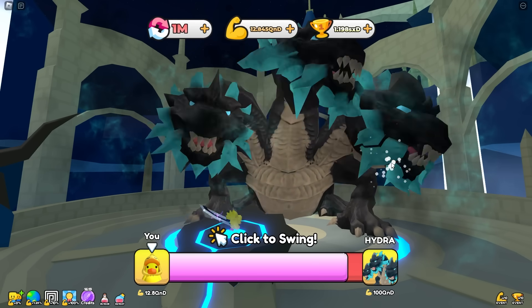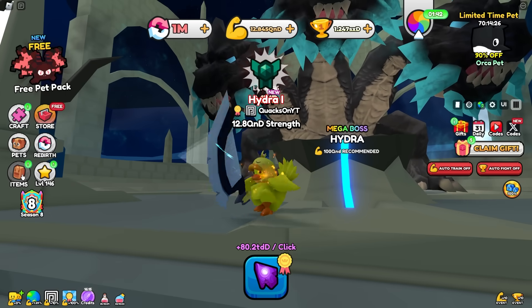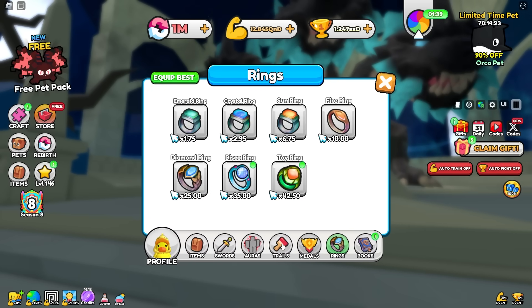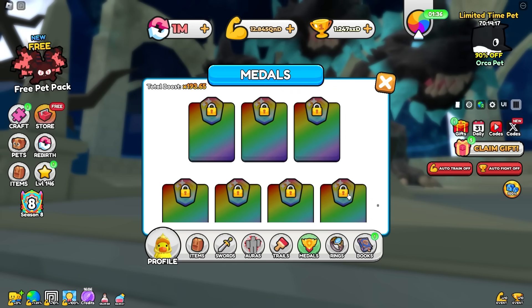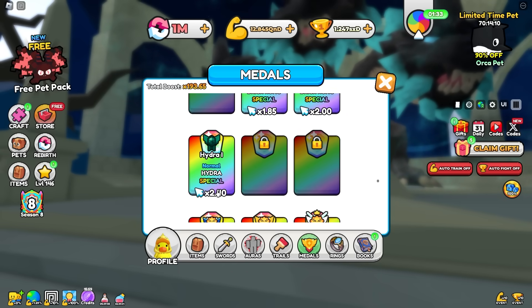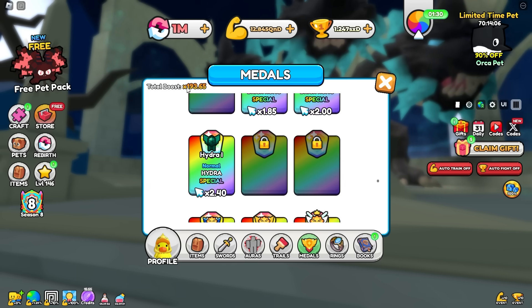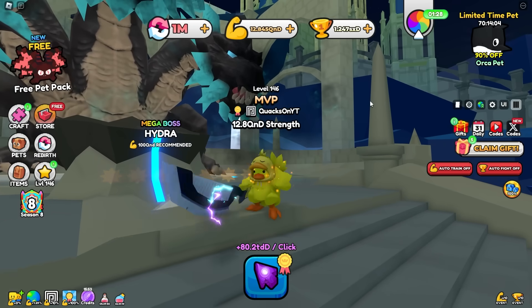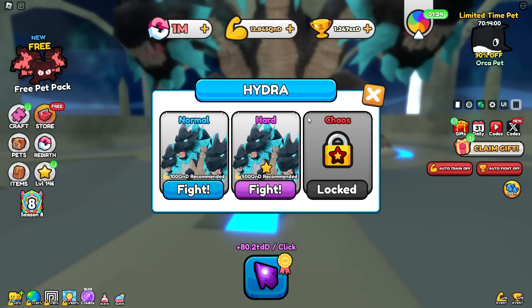We are actually gonna be able to smack the normal boss — that is crazy. We level up as well, and we get a new Hydra metal. It's going to be a 2.4x strength multiplier, pretty solid, which brings our total metal boost up to 193.65x, which is absolutely wicked.